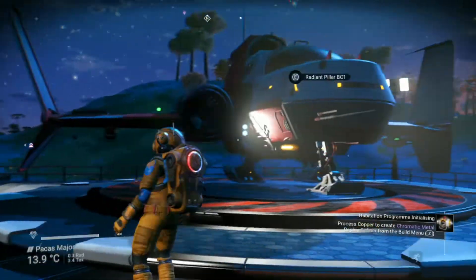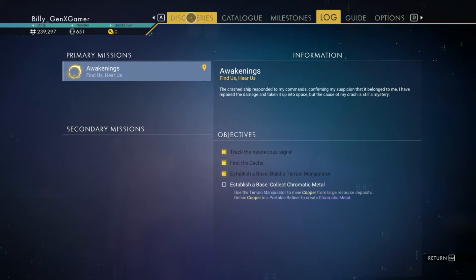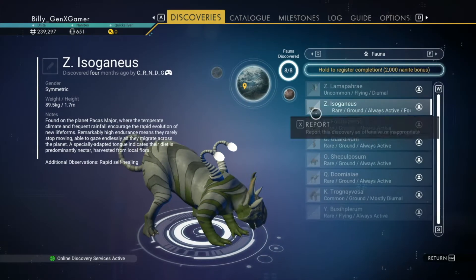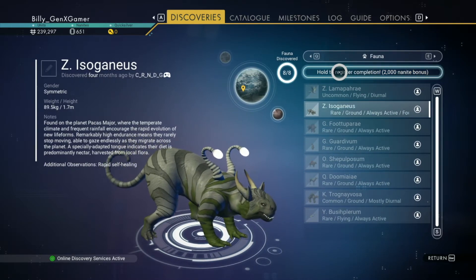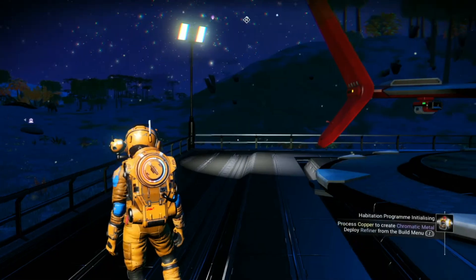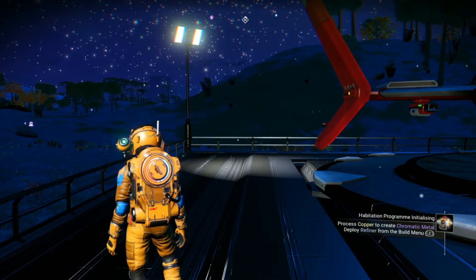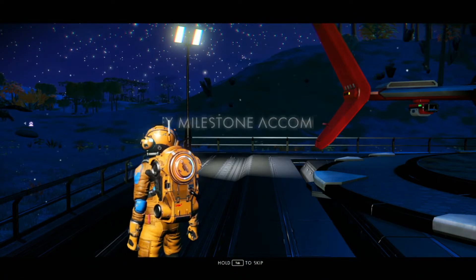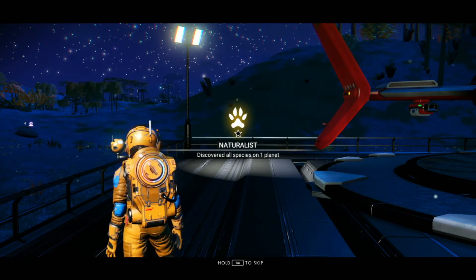I also scanned a bunch of creatures — actually I found every single creature. So if I come over here to Discoveries and click on Fauna, I can hold to register completion and I get 2,000 nanites. And there's the little song — journey milestone accomplished. I'm a Naturalist. I think that means I like to be naked.